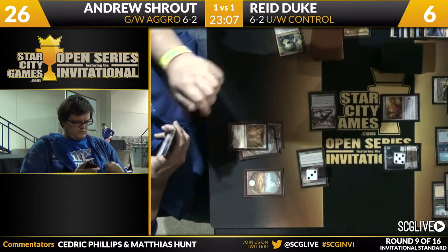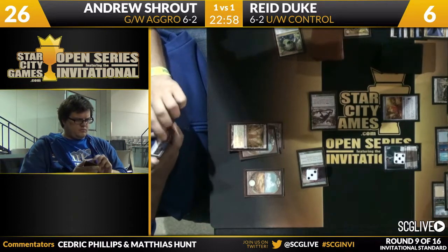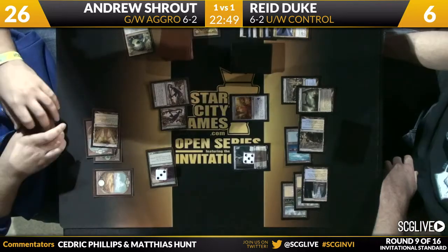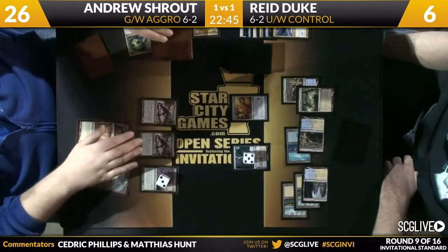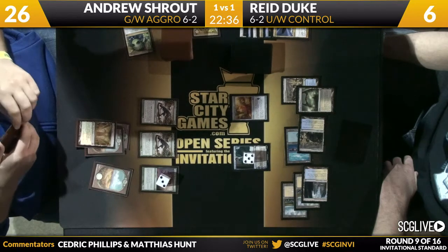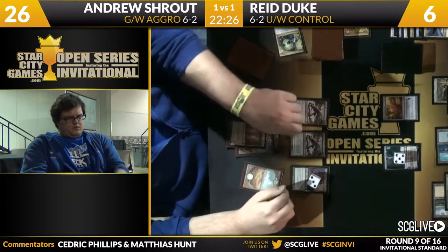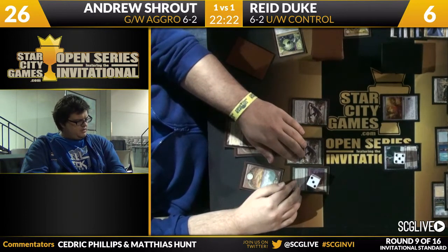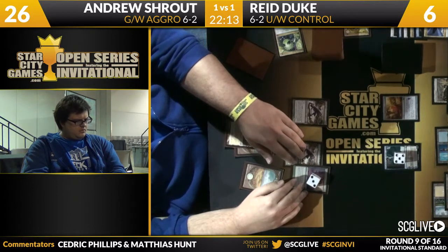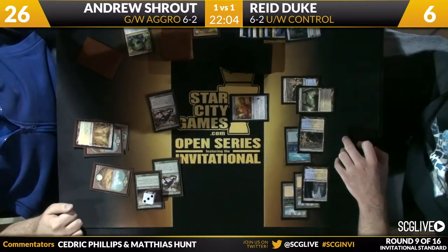Shrout is like, 'Okay, you've got two mana open, you've got a Jace that ticked up — what do I have to worry about? Do I have an end-of-turn threat to play?' I think he's got a Boon Satyr in his hand. I don't think he has land number five. The problem with just dropping the Boon Satyr is the Elixir is going to put Duke high enough — he'll go up to 11 and the attack will be for three, six, seven, eight, so it won't be a lethal attack. Shrout has a Glare of Heresy and a Fleece Mane Lion — none of those are going to be good if Reed resolves a Verdict. So Jace is going to bite the dust, and I believe Duke is going to go down to three after this attack — Shrout at 26, but Shrout's life total obviously doesn't matter.